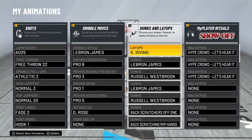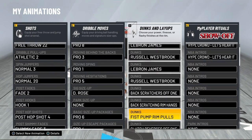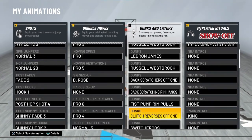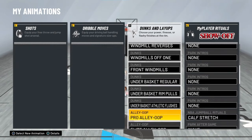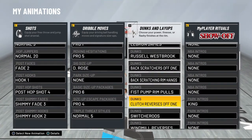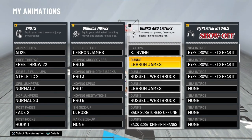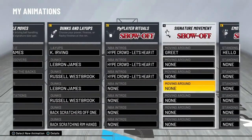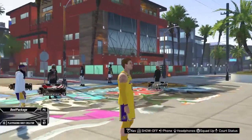For dunks: Kyrie Irving layups, LeBron James and Russell Westbrook dunk packages - I rotated these out since I didn't buy that many. Back scratchers off 1, back scratching rim hangs, fist pump rim pulls, clutch reverses off 1, switcheroos, windmill dunks, reverses off 1 and front, and then the three under-basket dunks. I'm not really a flashy or power dunker - I just go for dunks that are the least likely to be blocked. Also picked up the alley-oop packages for Park as well. So that's my build and my animations for you guys.